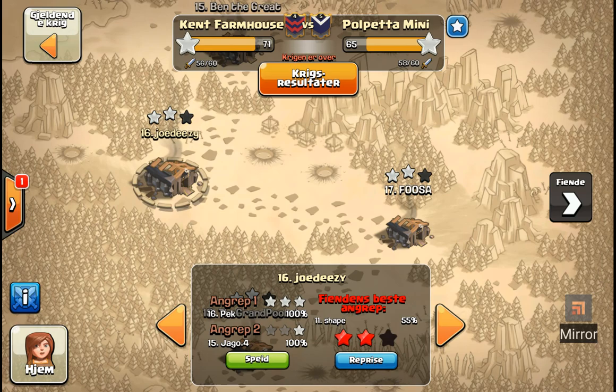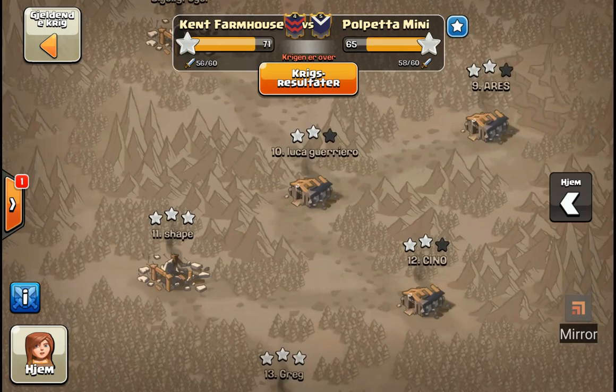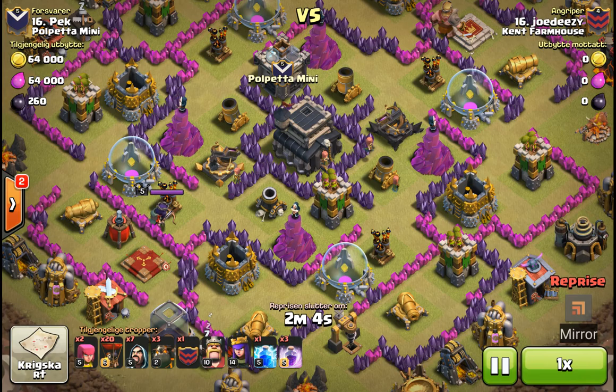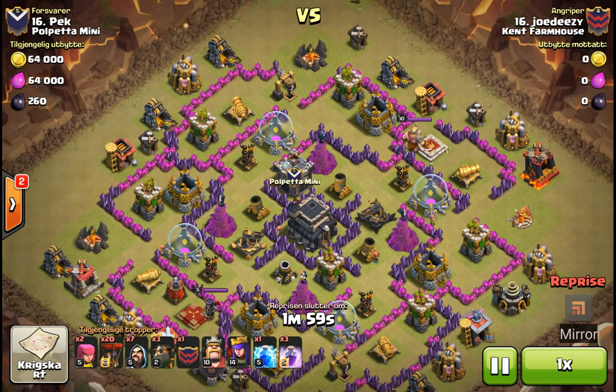Let's start with his attack on his mirror — jumped out with a 3-star. I haven't seen these and don't know much about this war, so let's get it. Looks like a little loon, probably CB, just looking at the clan castle and the wizards and the troops.